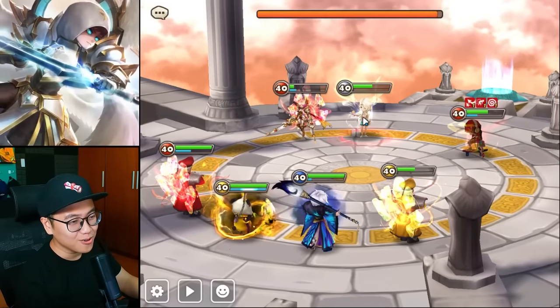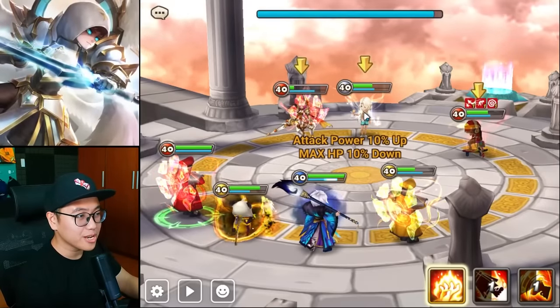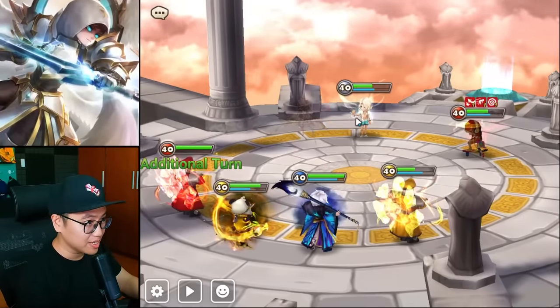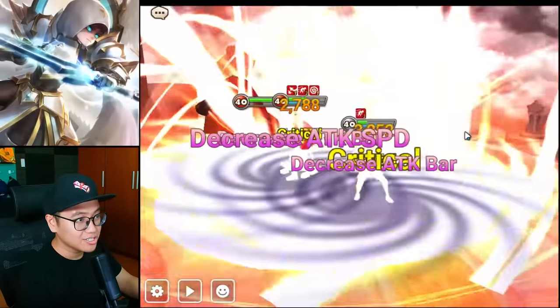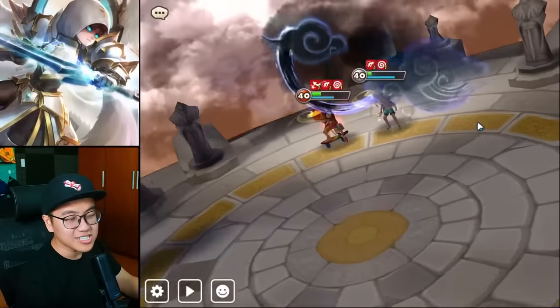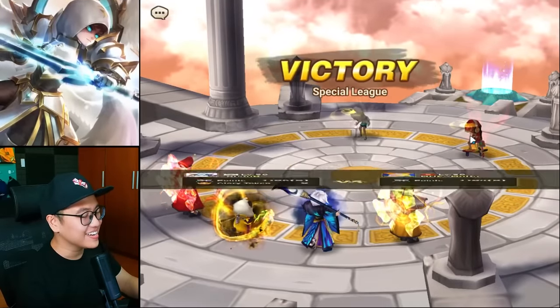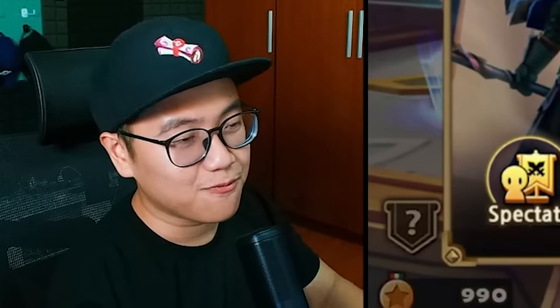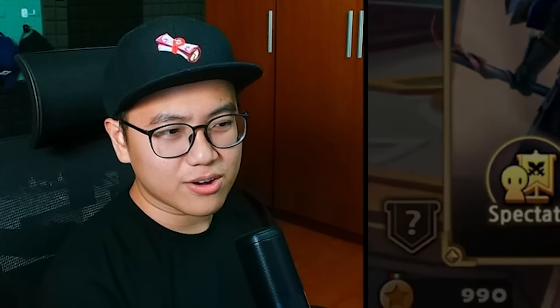I don't think the Wind Panda needed a buff, because in guild content he was already really tanky — unless he gets defense broken by the Theomas. Then the passive doesn't help him in any shape or form. So that was a kind of weird buff in my opinion. It doesn't fix him in any shape or form, and it doesn't really improve his performance in any other content.